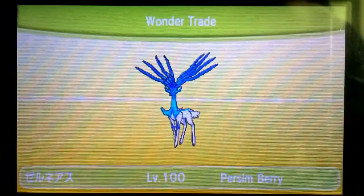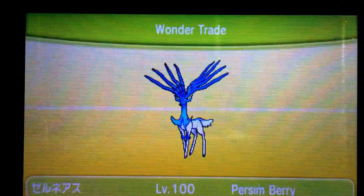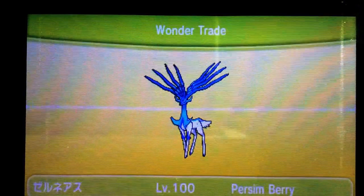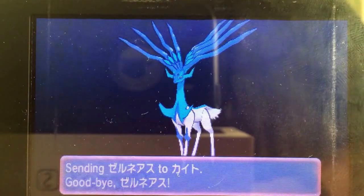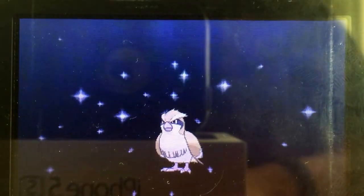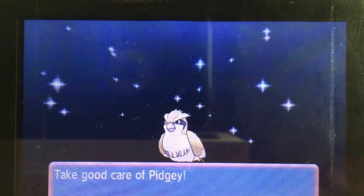Sorry about the somewhat terrible quality — I don't have anything to record the actual screen at the moment, I'm working on it. Just to recap from our last video: this one does have the Persim Berry due to the outrage confusion effect, so you can stay recoil-damage free for a few turns and keep using Outrage. Alright — we got a Pidgey for our very first shiny Zernias traded away. Whoever got that shiny Zernias, good luck and enjoy!